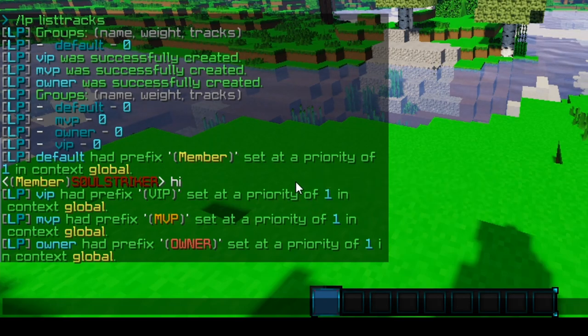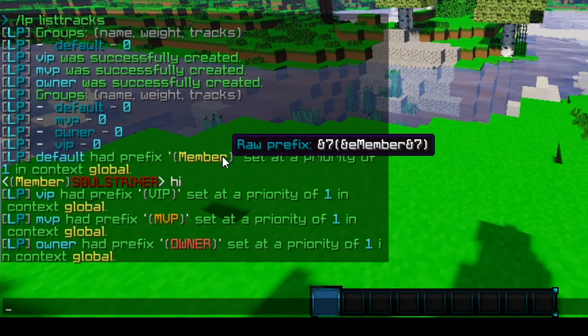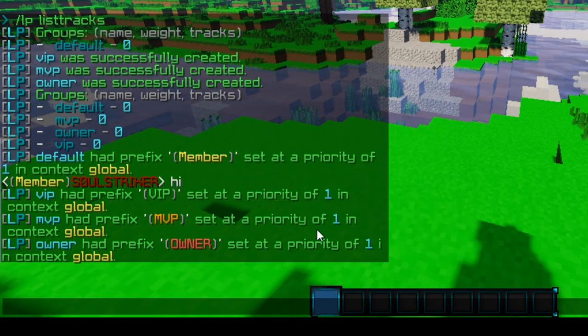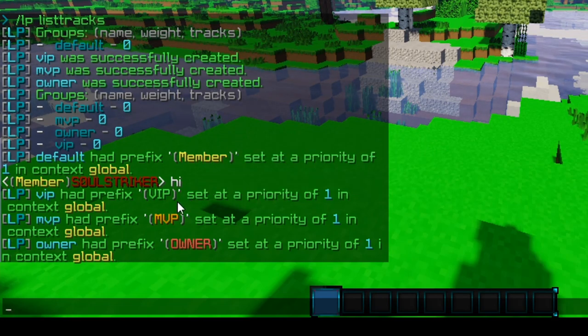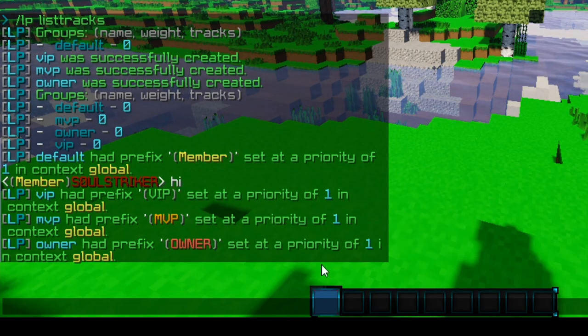The next thing you want to do is add inheritance to your groups. What inheritance does is: VIP will be able to inherit every permission node that we added to Member, so we don't have to manually add every single permission node from Member to VIP and MVP. They can all inherit from one another, which is really nice. For example, we're going to be adding all our permission nodes to Member, and then VIP would get all those permission nodes from the Member group via inheritance. So I'm going to set the inheritance now and then add permission nodes after.